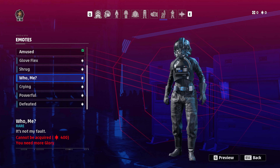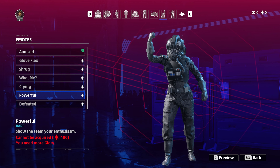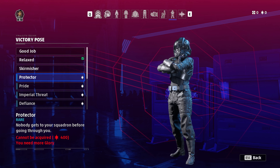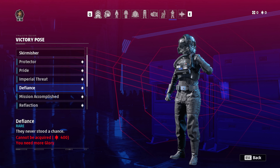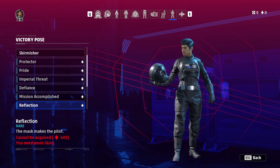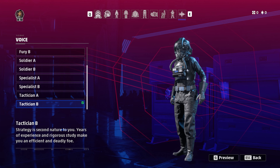There are tons of emotes for the Imperial side as well — powerful ones to project the Empire's power. Victory poses include Pride Protector, Imperial Threat, Defiance, Mission Accomplished — I quite like that one where the pilot takes off the helmet, letting you see your character — and Reflection. One thing you don't see very much is your actual character since when you're in the cockpit you can't see them.